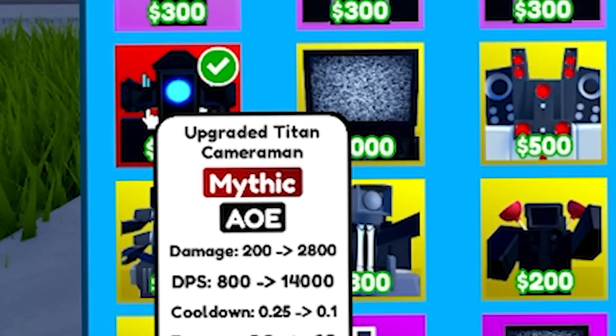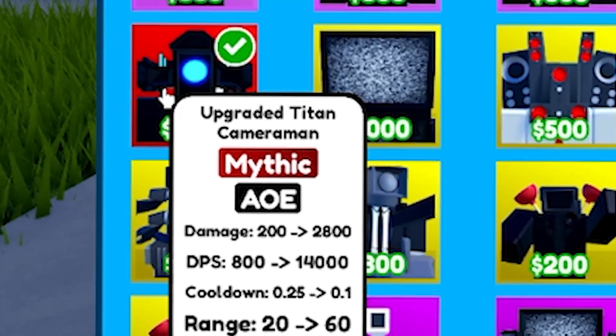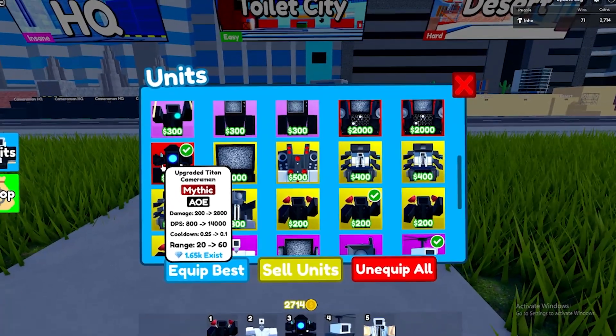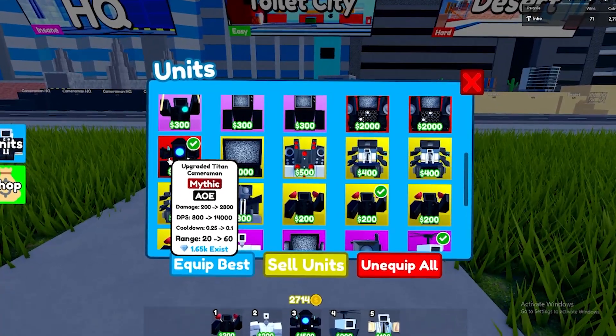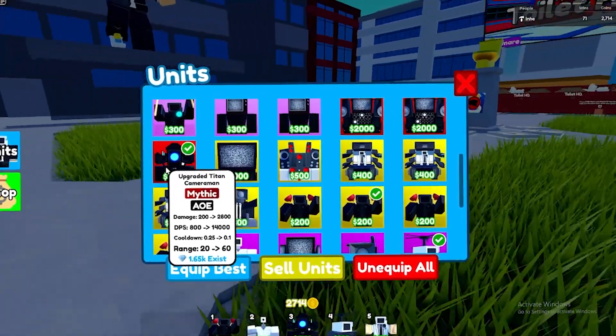I'm gonna be showcasing the upgraded Titan Cameraman, which is actually an AOE, which is crazy because the Titan Cameraman isn't supposed to be an AOE, but this one is. The reason why this one's an AOE is because it has a gun, which is basically like a machine gun. It's gonna be AOE because it can shoot a machine gun, which is pretty cool, and I'll show you guys what it does in this video.